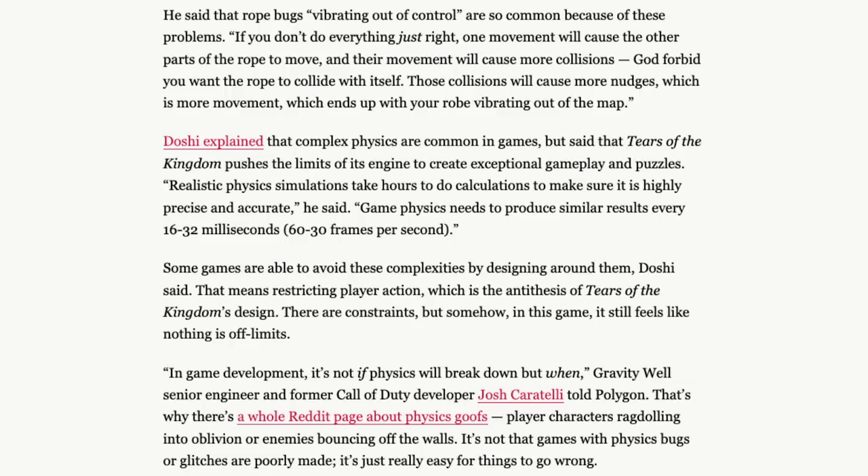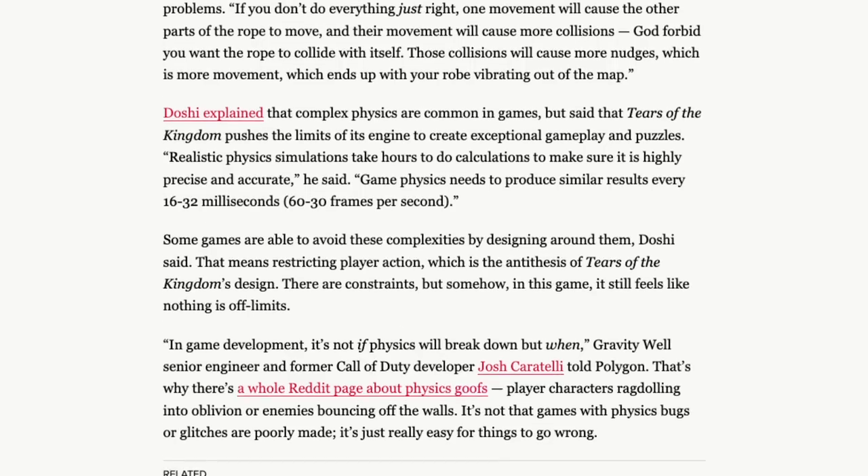Doshi explained that complex physics are common in games, but said that Tears of the Kingdom pushes the limits of its engine to create exceptional gameplay and puzzles. Realistic physics simulations take hours to do calculations to make sure they are highly precise and accurate. Game physics need to produce similar results every 16 to 32 milliseconds — or 60 to 30 frames per second. Some games avoid these complexities by designing around them, which means restricting players' actions — the antithesis of Tears of the Kingdom's design. 'There are constraints, but somehow in this game it still feels like nothing is off limits.' 'In game development, it's not if physics will break down, but when,' Gravity Well senior engineer and former Call of Duty developer Josh Cartelli told Polygon.